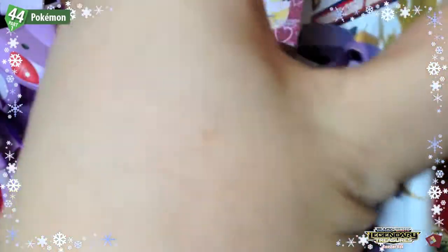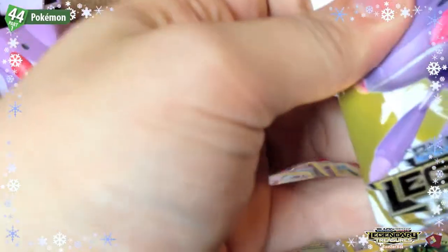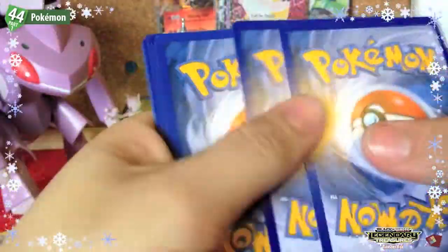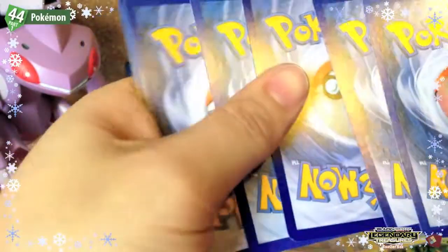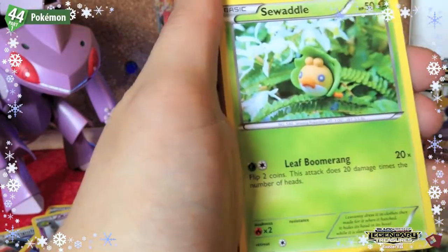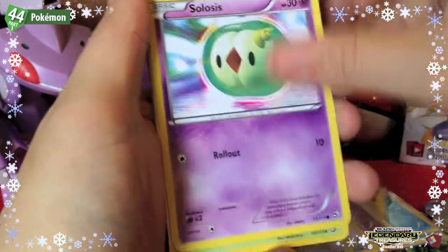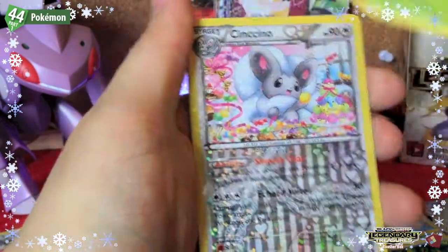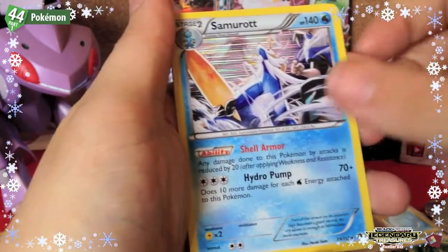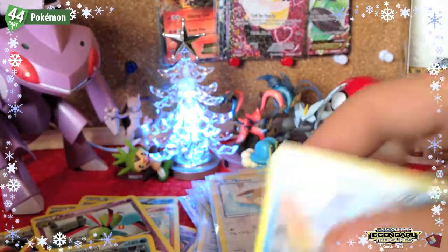Okay, the final pack for this part, and then we'll quickly go through the rares, reverses, holos, and full art cards. Let's see if we go out with a bang or a whimper. We have Minccino, Swadloon, Woobat, Croagunk, Crustle, Carnivine, a Cinccino — that's good — Servine, a Samurott holo, and a Seismitoad rare. Overall a pretty good last pack!